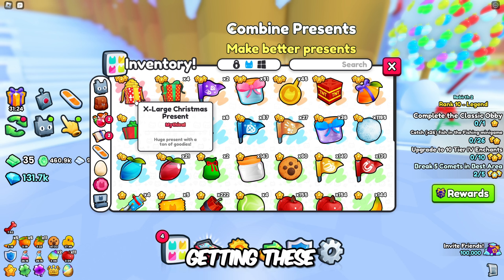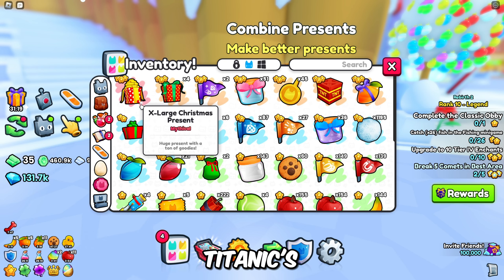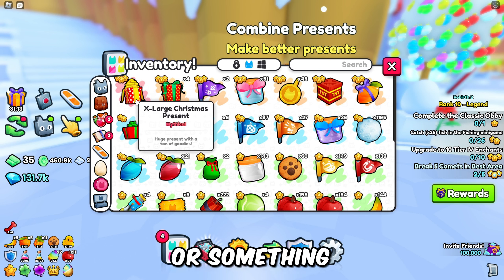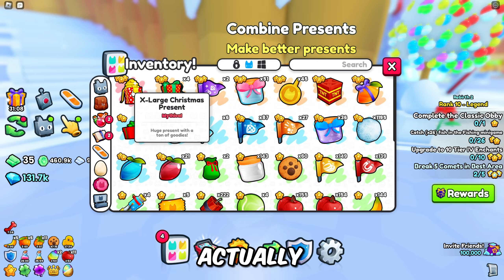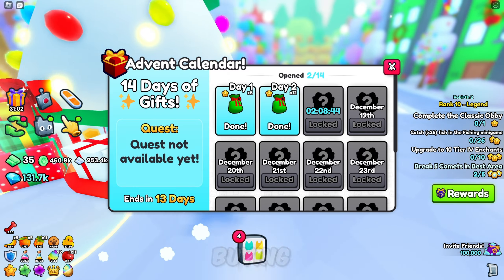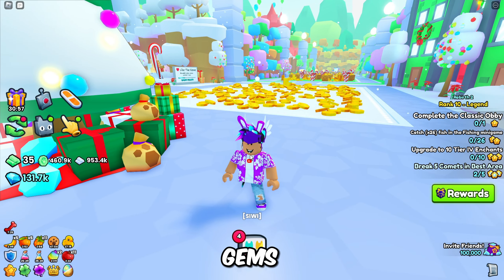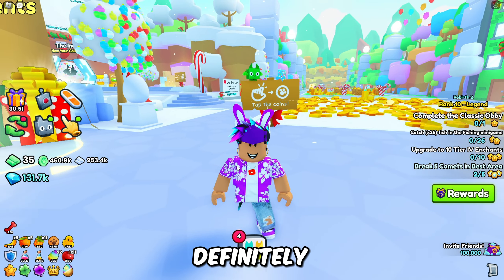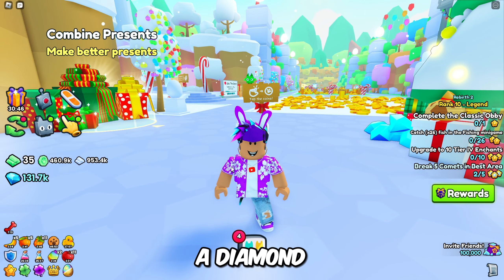I heard the chances of actually getting these pets are literally close to impossible — the Titanics are 1 in 10 million and the huge is 1 in 800 or something like that, so it's going to be very hard to hatch them. But you can actually sell these presents for a decent amount of gems. People are literally buying the Titanic gifts for about 900,000 to a million gems or diamonds, which is insane. So even if you don't want to hatch them, definitely get these and just sell them for fast diamonds — it's even a diamond grind method.